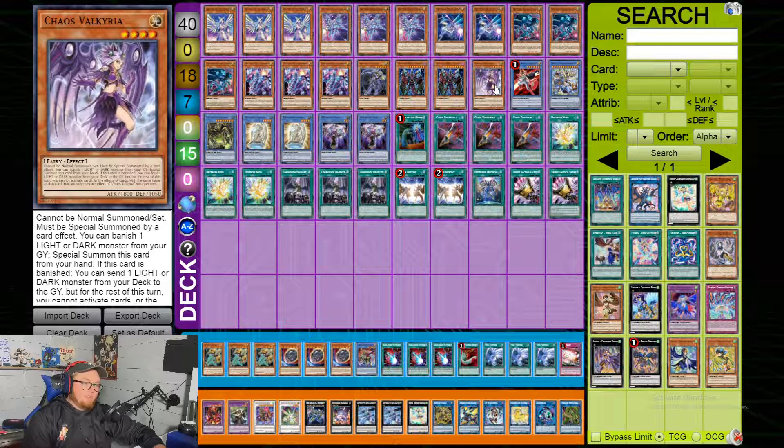He plays Chaos Valkyria — this is different, a lot of people I don't see playing this. I guess you just play it as an extender, and it's searchable. At the end of the day, I think a big thing is it's level four, so with Diviner you can make Baron or one of the rituals.